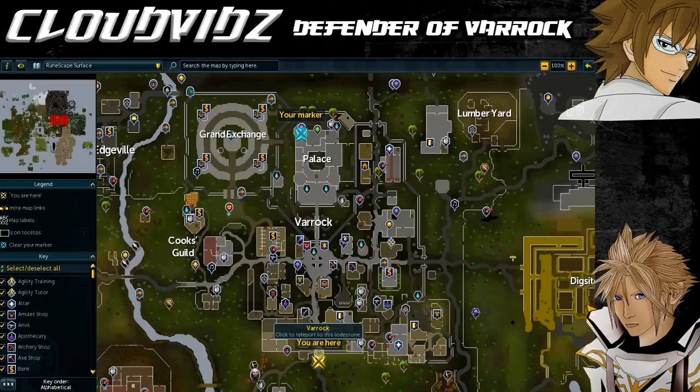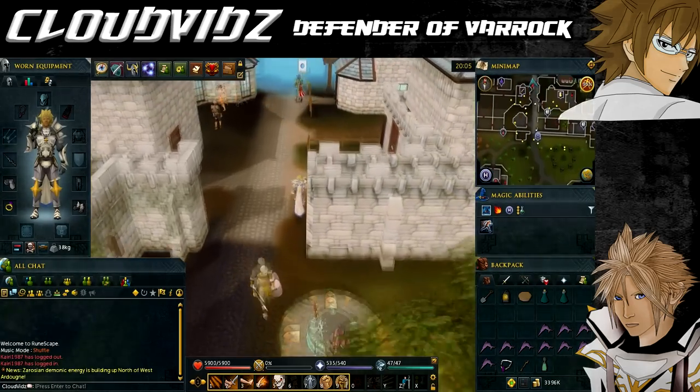We're currently at the Varrock lodestone which can be accessed via the lodestone network. From here the quest starting point is in Varrock Palace. We need to head to the north west tower and go to the second floor to find a man called Captain Rovin. Watch where I'm going and I'll lead you there now.